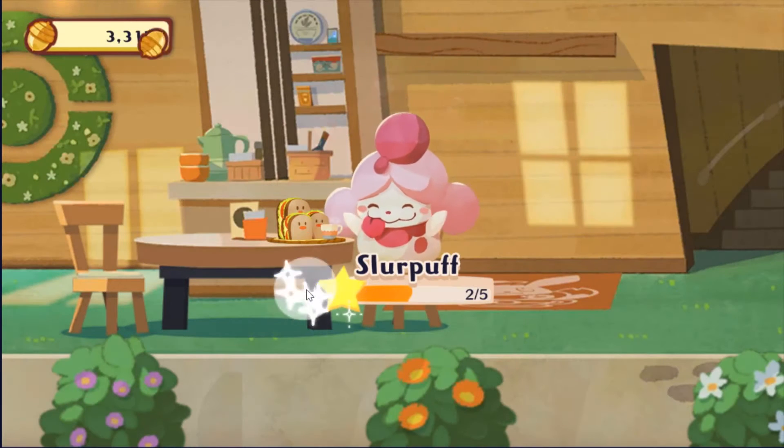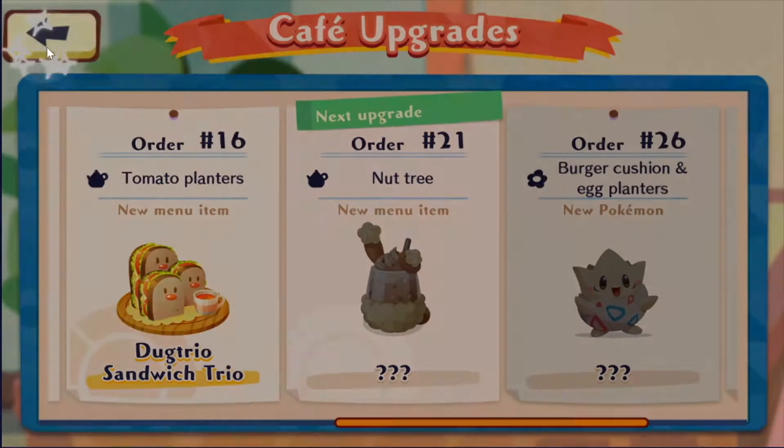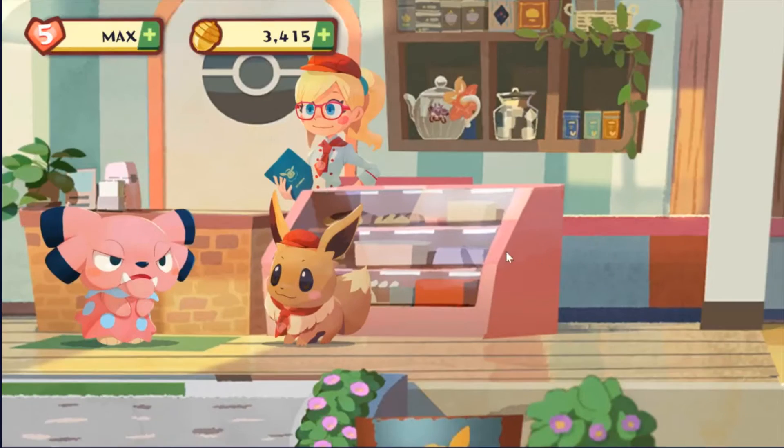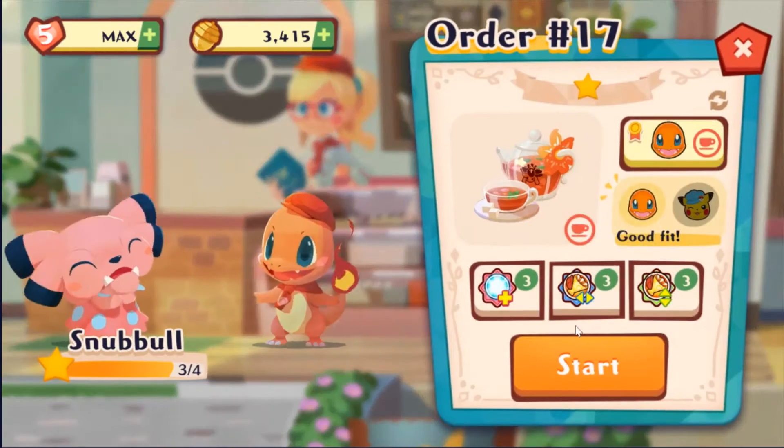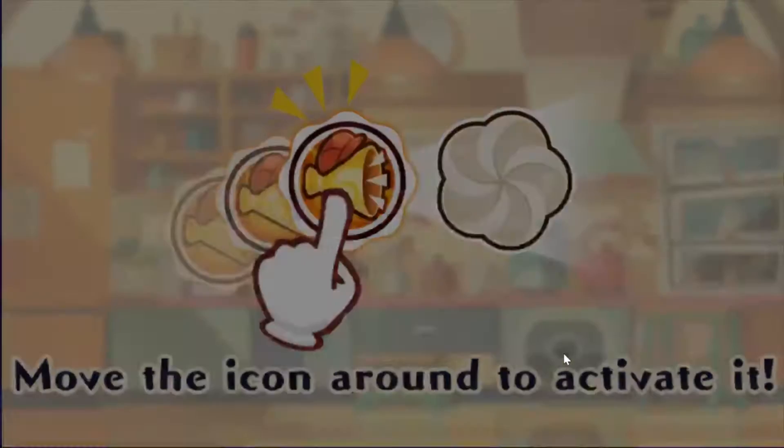It's order 16 — three out of five away from Slurpuff. What is this? Four left for a nut, I think it was a nut tree. Now let's get Snubble — we can unlock Snubble, guys! This is a very nice level.